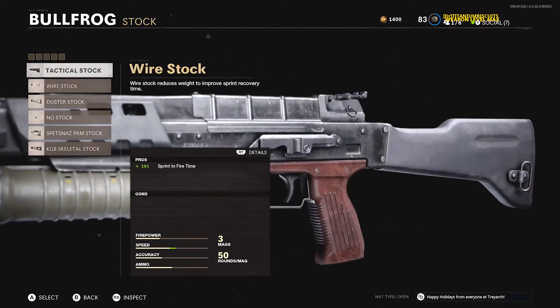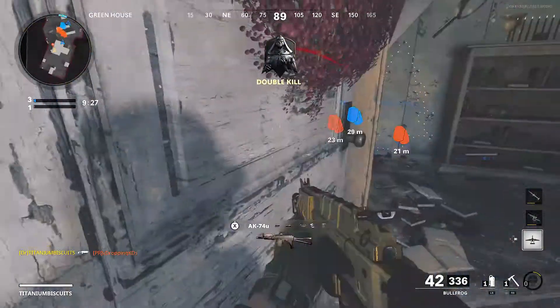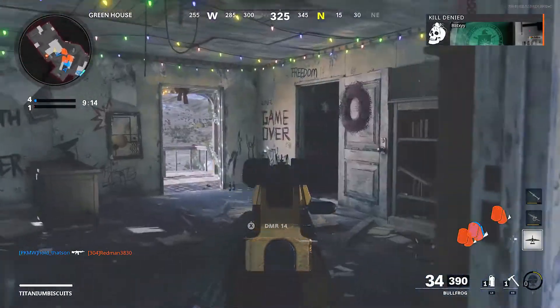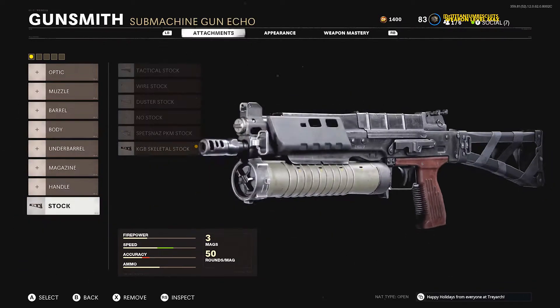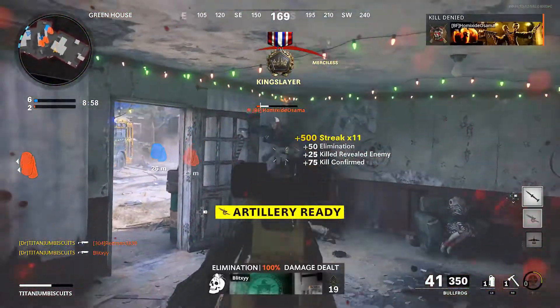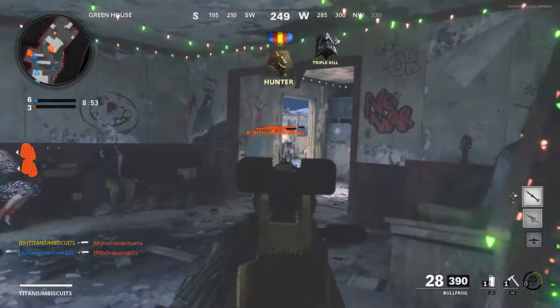First things first, we're going to come down here to the stock. Personally, I think the best stock is the KGB Skeletal Stock. Like I always say, sprint to fire time is one of the most important things you can have on a weapon — that's how fast your gun pulls up when you're running. This one gives us the best increase to our sprint to fire time. Aim walking movement speed is just a bonus, and on top of that it's a sick looking stock. It does give us minus 30% hipfire accuracy, but no big deal — in this game you don't want to hipfire anyways. The hipfire is atrocious, and this game rewards aiming so much.